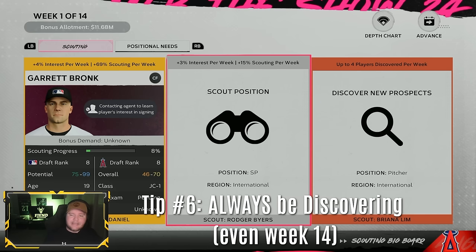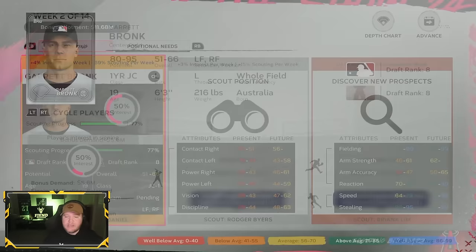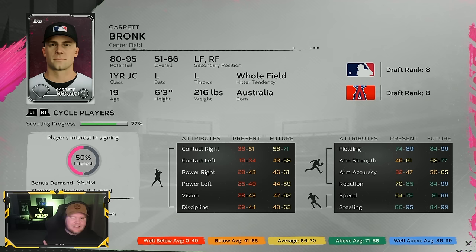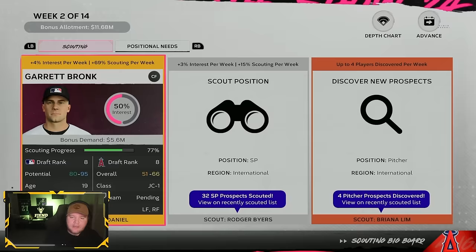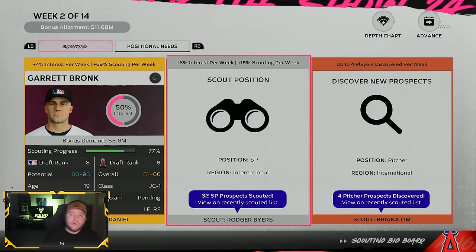Week two: Garrett Bronk still looks pretty solid, though his ratings have gone down a little as expected — mostly a speed and fielding specialist, not much offensively, but still a top 10 player at 77% scouted. We're scouting 32 starting pitchers — not all will be good, but if eight or nine are actually solid, that's worth it over scouting one at a time. We also discovered four international pitchers.